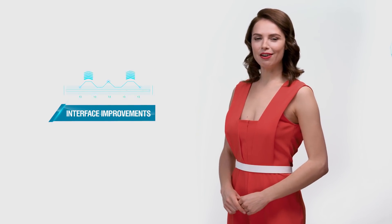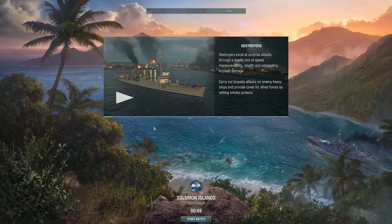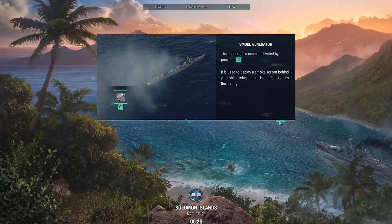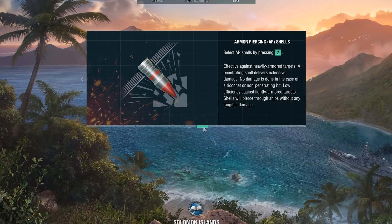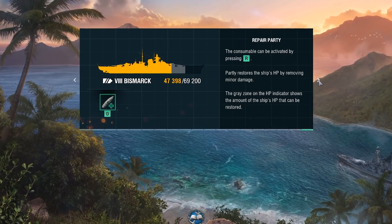Let's begin with changes aimed at newcomers in World of Warships. Click the Battle button and check the visual tips with information about the main advantages of your ship. Did you choose a destroyer? You'll get information on how to use your torpedo launcher or set smoke screens. Is your ship a cruiser or battleship? You'll learn about the difference between armor-piercing and high-explosive shells, or about special consumables for your ship.